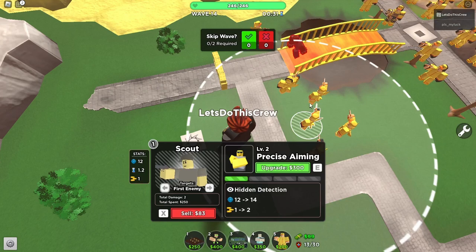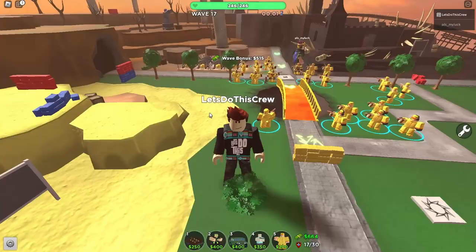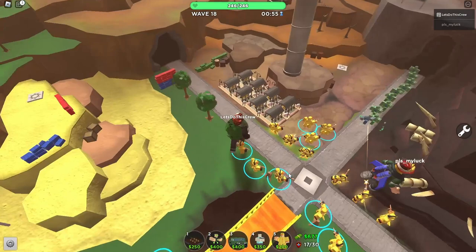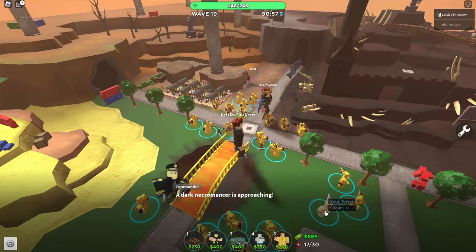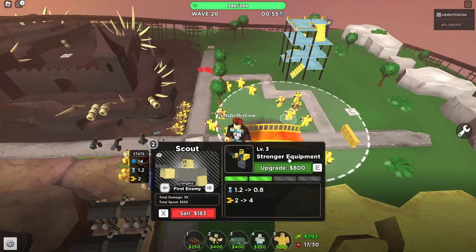Some hidden enemies are going to be coming through so I'm going to have to start upgrading. I can't just get away with basic duck towers. I think we're still good — they're going to come around to the other side, so we're fine. I think we can definitely do it with all scouts. Look how many farms this guy's got — he must have a lot of cash. Wave 19 and we've really just got scouts down.